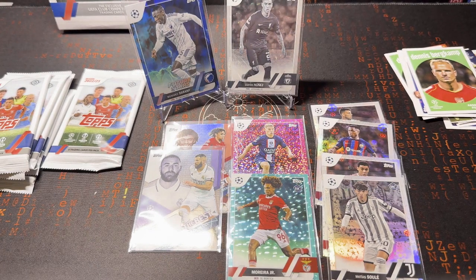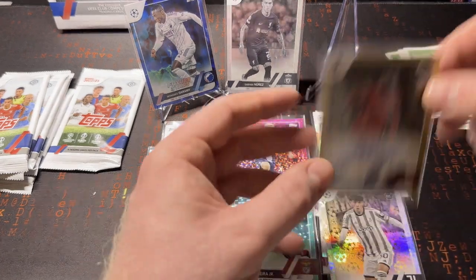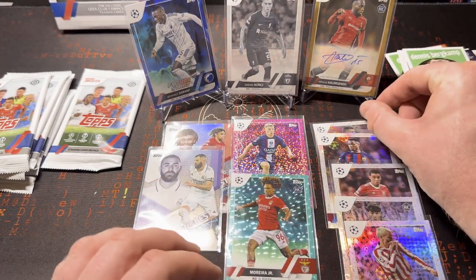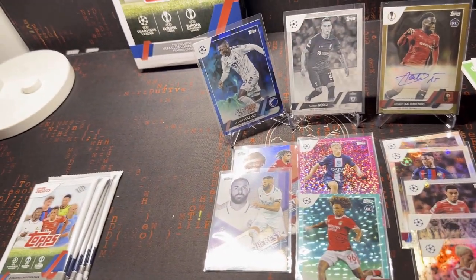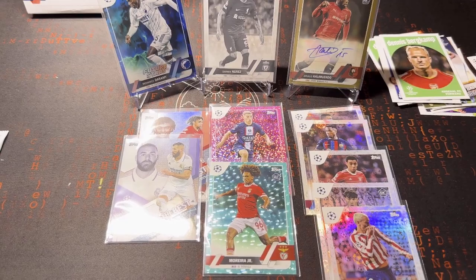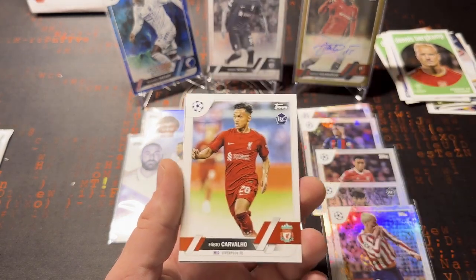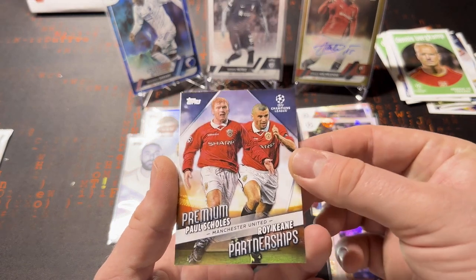Decent, decent hit — nice auto, on sticker, clean card, to 50. Very nice. Get the star ball sleeved up, and that should be all of our star balls — we should have them all out now, five of them in total. So let's see — we've got some pink sparkles to come. We've done quite well, we've got our auto.